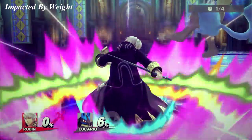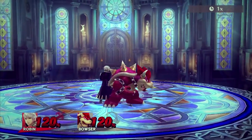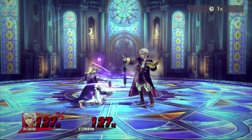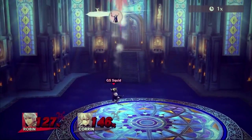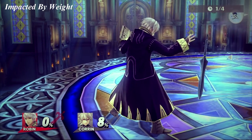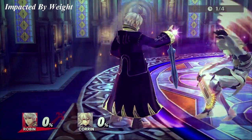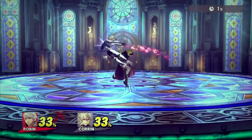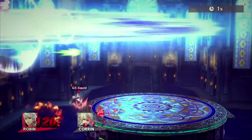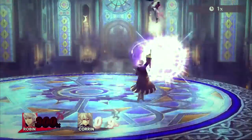Down throw lets Robin rack up damage from lower percents and combos into up air, referred to as checkmate. Checkmate is lethal from around 90-120% without rage depending on the character's weight. If the opponent DI's away, you are still able to follow up with up air for most characters on the roster. Forward throw isn't really used unless you are trying to toss them off stage for an edge guard situation — forward throw to Thoron only works if the opponent is too slow with jumping or air dodging. Back throw gives Robin space to charge thunder spells at lower percents and is a kill throw at around 120% and beyond near the ledge. Up throw is literally trash — don't use it.